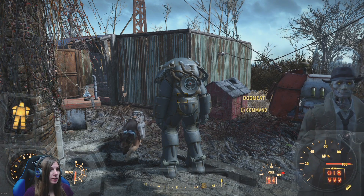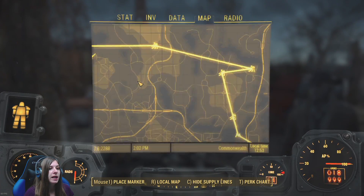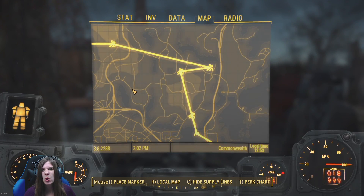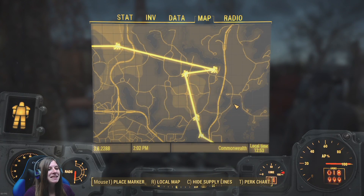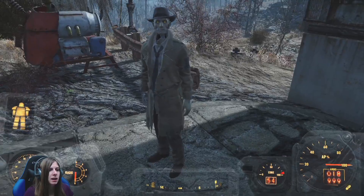The other thing I did on stream was I fixed up all my supply lines, so everything actually has a supply line. I guess I could make Amin Earthy Farm go to Red Rocket, but I prefer not a lot of people coming to Red Rocket. I had a hard time finding some provisioners, but now all my settlements are connected with supply lines so I don't have to worry about building stuff.